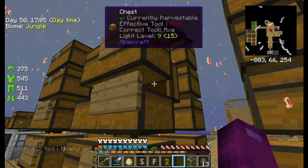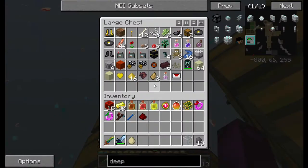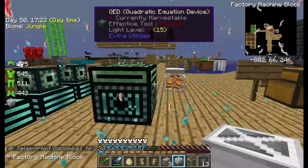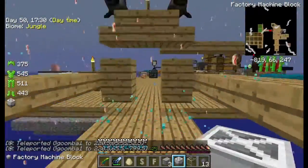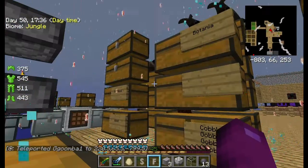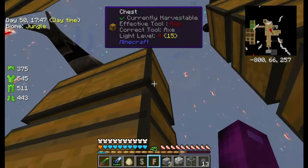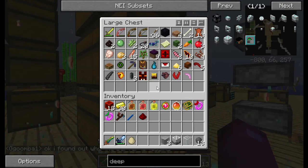There's the factory machine block and some plastic sheets. I found the items we needed — the factory machine block and a few plastic sheets. Sweet. Now we just need five enderpearls. Whoa, that lag! I hit that too — that was one heck of a spike. Yeah I was like, oh my gosh! Hello there! I cannot open chests. There we go.